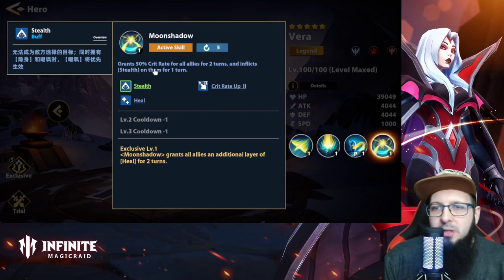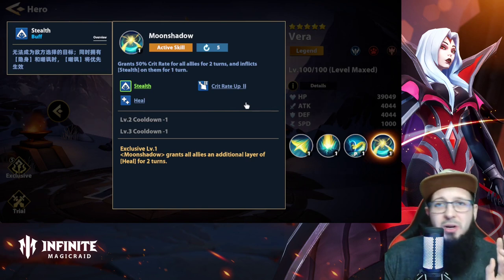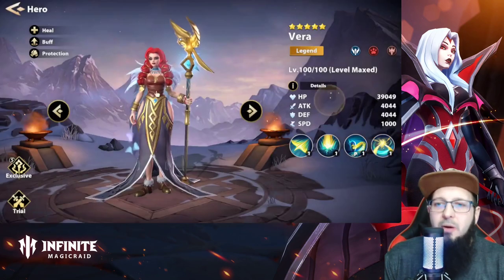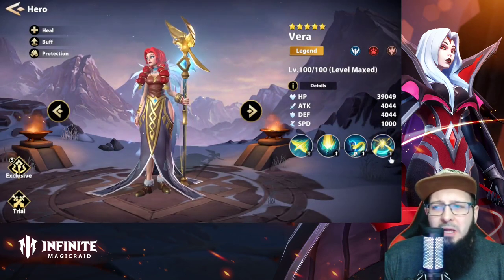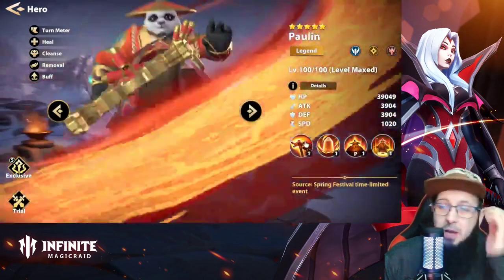Her ultimate gives a really nice crit rate buff for two turns and it applies stealth on all allies. So she buffs the team with crit rate up, gives everybody stealth, and everybody gets healed including Vera. That's why she's good right now.